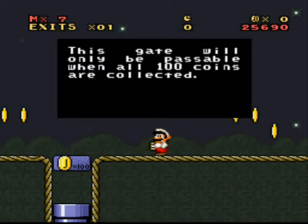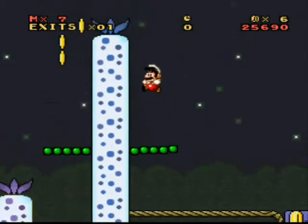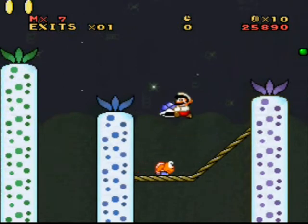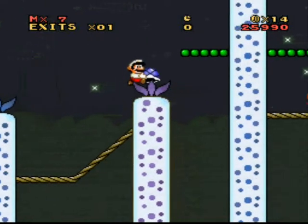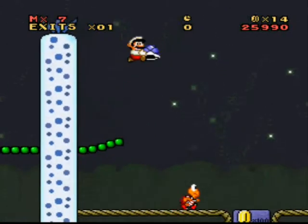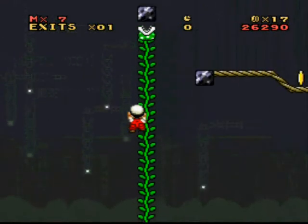This gate will only be passable when all 100 coins are collected, and my coin count is down to zero. Let's go left first, because left's awesome like that. I could probably cheat and make this guy... no, I can't, because he applied the enemies count for points patch, which is nice. I recommend using it, because it makes stuff fun, at least in my opinion.